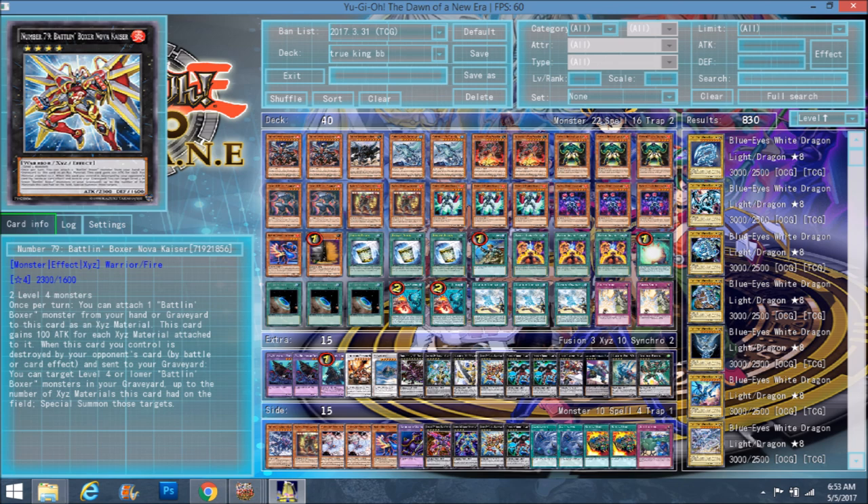He can't bring himself back because the monsters you summon have to be level four and lower. But you still get like two, three, maybe even four monsters on the field just for him being destroyed by your opponent's card. It's definitely useful — it has its own backup plan in case it gets destroyed. I don't think your opponent will destroy this one unless they feel like they can go for game. He's decent, not all that great, but not bad either. So you just play him at one.